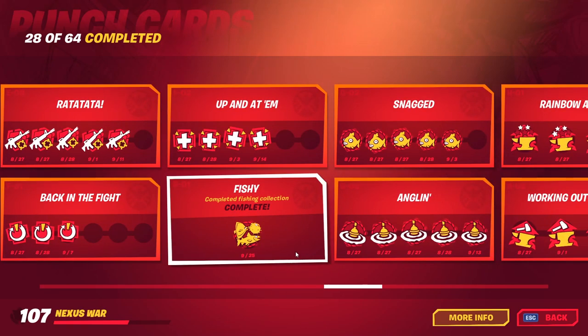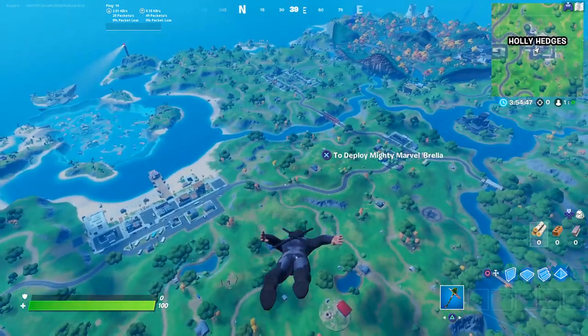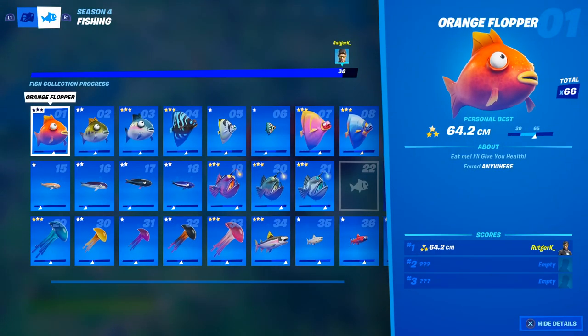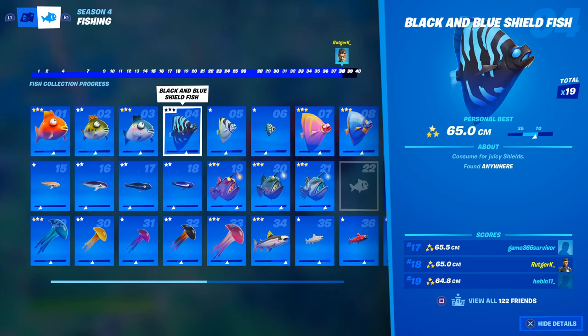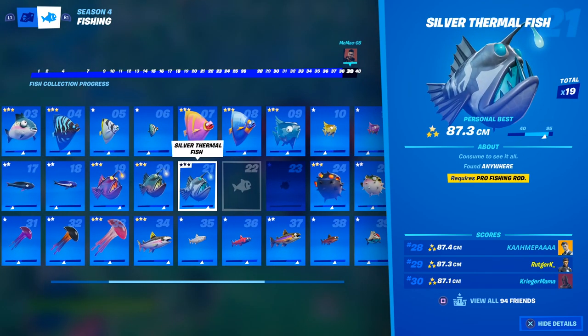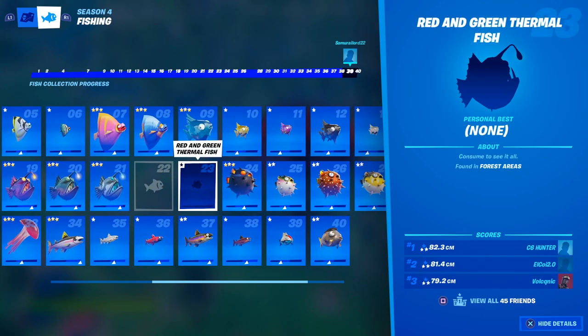You need to complete your fishing collection. It sounds easy, but in order to complete it you need to do some serious fishing. There are 40 different fish in your collection book. If you're in a match and go to the map you can switch to the fishing book page. Once you've caught a fish it will show up there and the picture will become visible. If you haven't caught it so far you see the question marks or a shadow version.